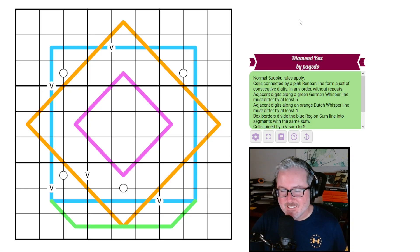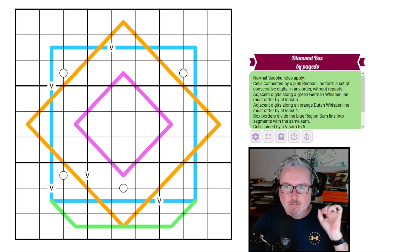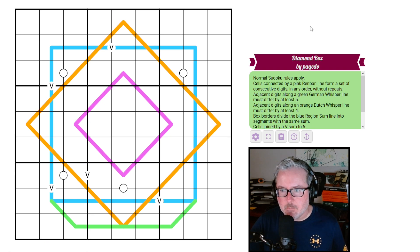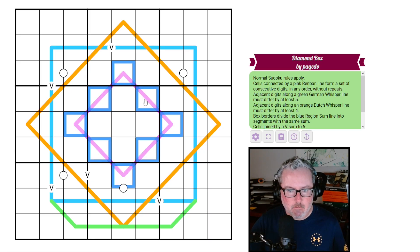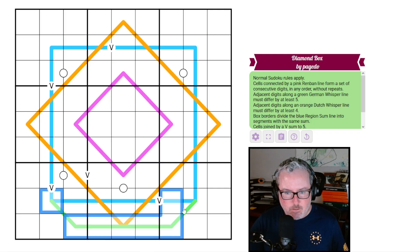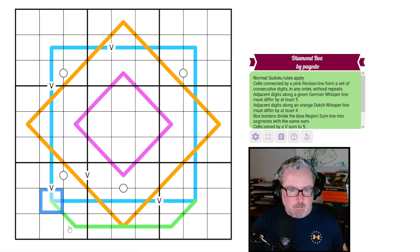Diamond Box by Paige Two. Normal sudoku: every row, column, and three-by-three box will contain the digits once each. Cells connected by a pink renban line form a set of consecutive digits in any order without repeats. Adjacent digits along the green German whisper line must differ by five, so whatever this digit is, the next one has to be five away, and so on down the line.